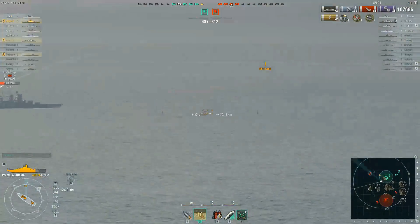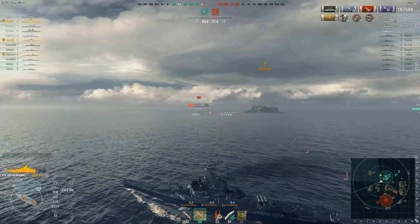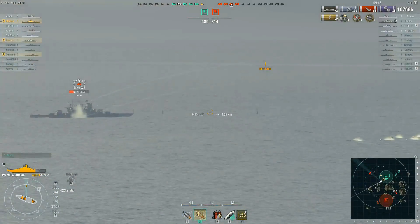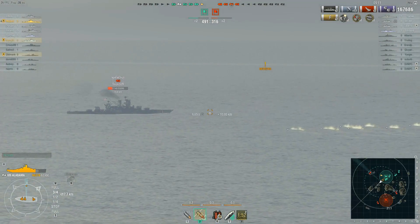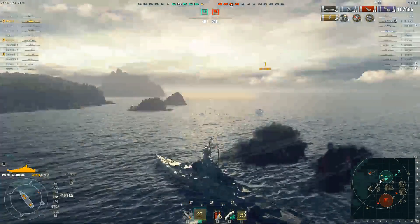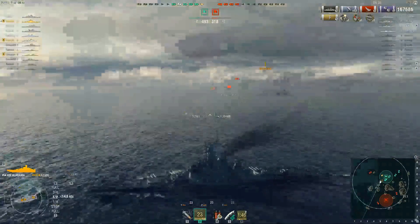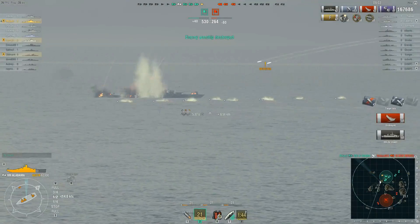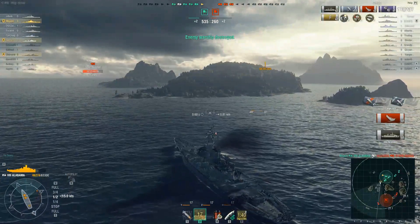We've farmed up about another 40k — I'll take that. Already at a good game: two kills, High Caliber, Confederate, Close Quarters. Going to try to take him now. Really good dispersion — the Alabama can just be a beast sometimes. There you go — see, Henry Dog, we're even. You got that Farragut kill, I got the damage. Three citadels, three kills, 178k damage — we will absolutely take that to the bank.